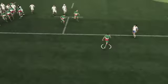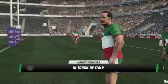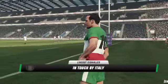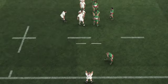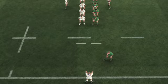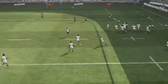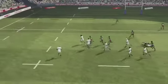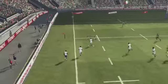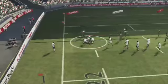He grabs it. They've been going well in the line-out. That's a lovely kick for touch. Chris Robshaw claims the ball. Dodges his way through the tackle. Off he goes, gliding his way through. Sells the dummy. And it took a good tackle to end his run.